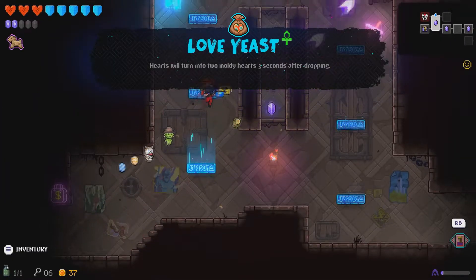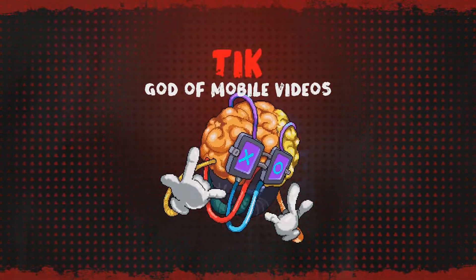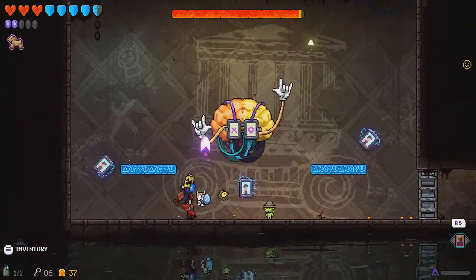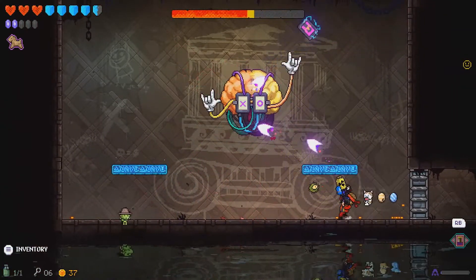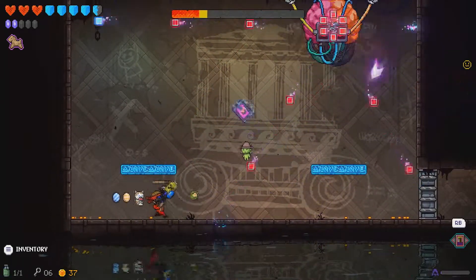Love yeast — hearts will turn to moldy hearts three seconds after dropping. That sounds good — means there's no real need for Peter anymore. Hello, Tick — God of Mobile Videos. I've immediately taken damage but look at the damage we're dealing to old Tick — it's extensive.